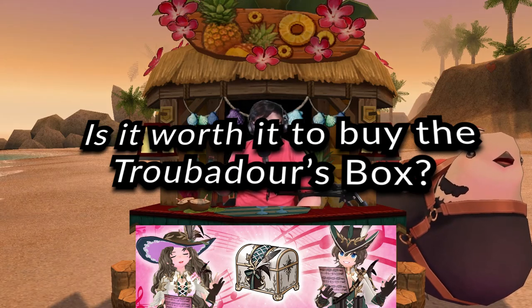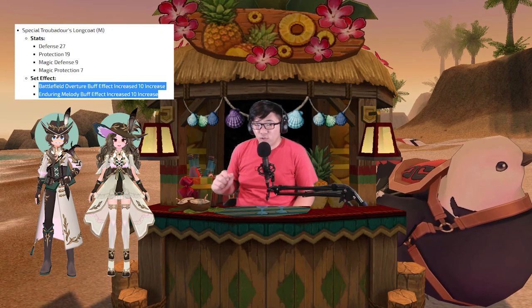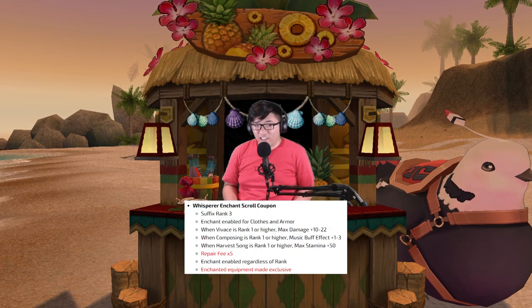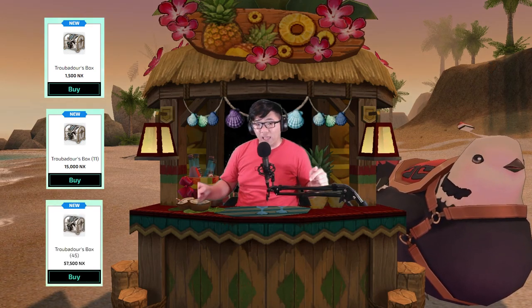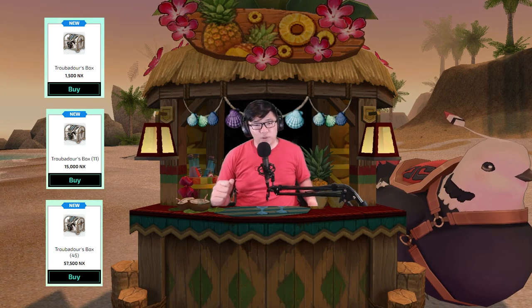It has come to my attention that many Mabinogi players ask whether it's worth it to buy the Troubadour's box. The Troubadour's box is Nexon's latest attempt to throw best-in-slot gear into a limited-time gachapon, with new outfits like the special Troubadour's long coat granting a plus-three music buff effect to Battlefield Overture, and includes returning best-in-slot music enchants: Pure, Whisperer, Technical, and Maestro. Pricing is standard: one box for $1.50, eleven boxes for $15, and 45 boxes for $57.50.